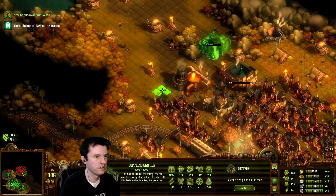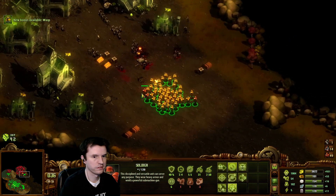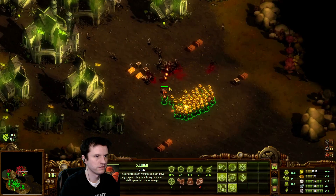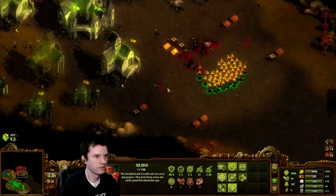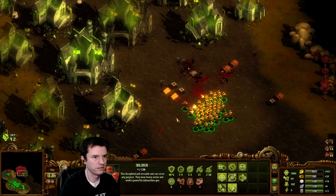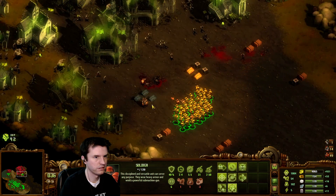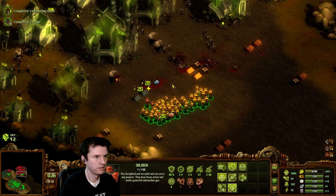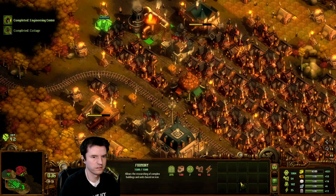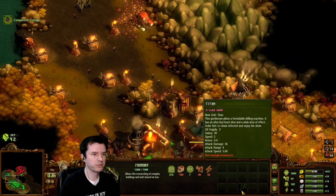Let's get started — the train is at the station, let's go. Should be able to research the Titans now. I can make Lucifers right now if I wanted to.